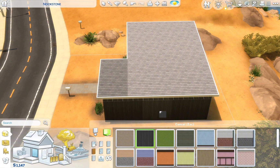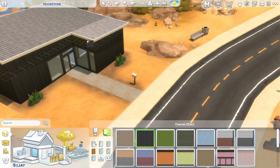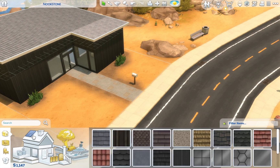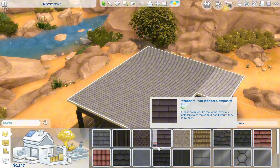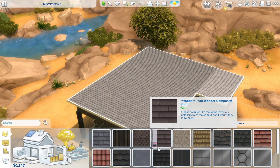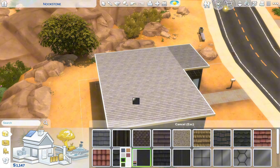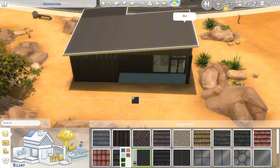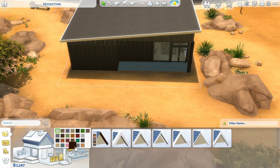It would have been easier if it patched all in one go but it's done it in sections. I think I'm going to go for a nice flat roof — flat roofs in my opinion tend to look a lot better than the tiles. That is looking so much better. I'm going to change the trimmings and make them black too.